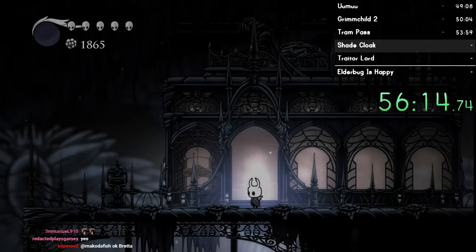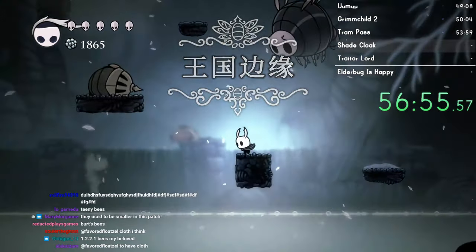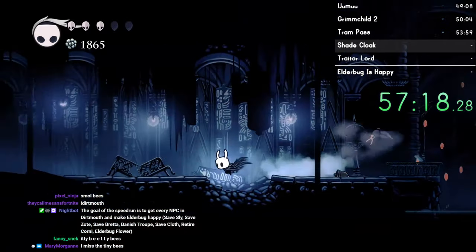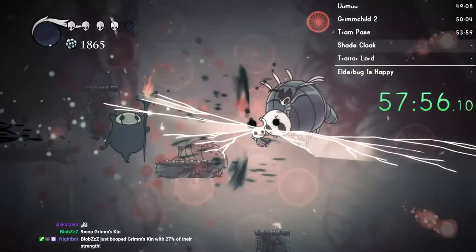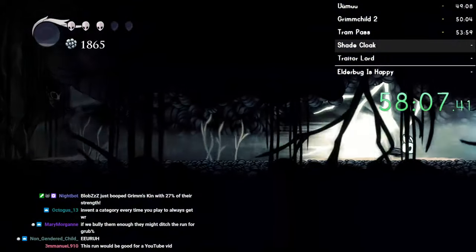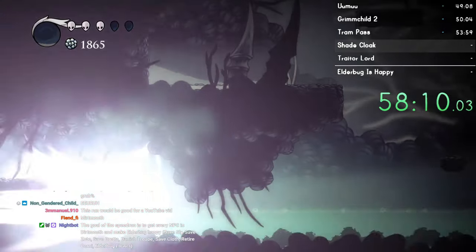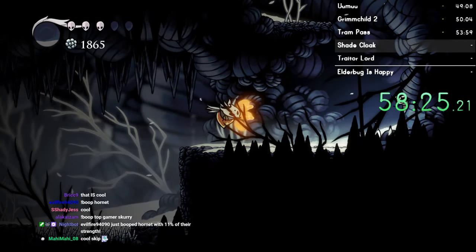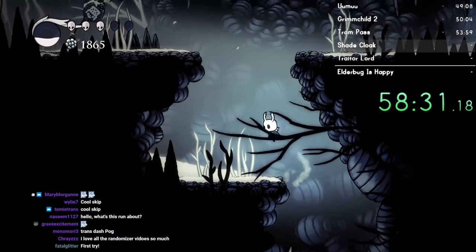I'm heading straight to Kingdom's Edge. I need to do the ghost, but I don't have Grim Child out so I can get the ghost. Still world record pace though. Okay, that works - just three fireballs. Time for Cool Skip! Ready for a Cool Skip, chat? Cool Skip! I also have to do Aspen Skip - I forgot about this. But we got it really quickly, so it's fine.